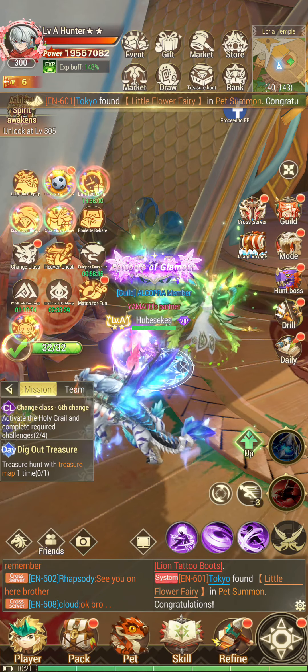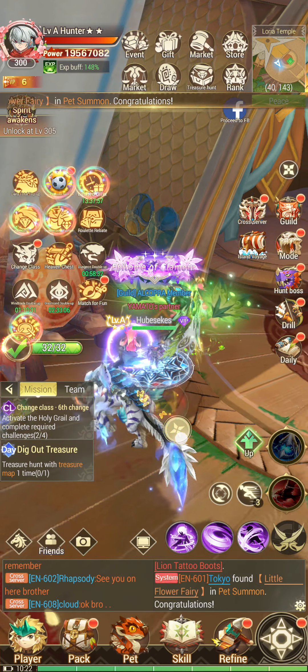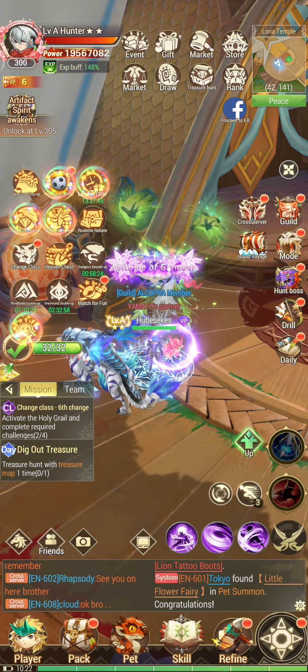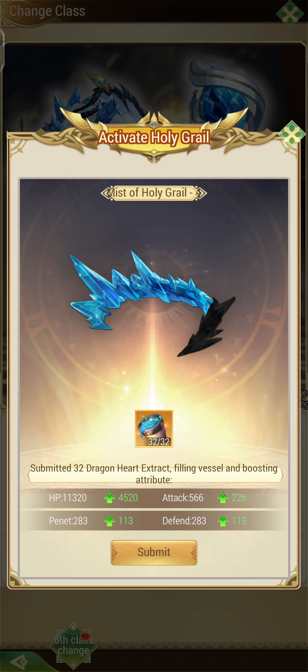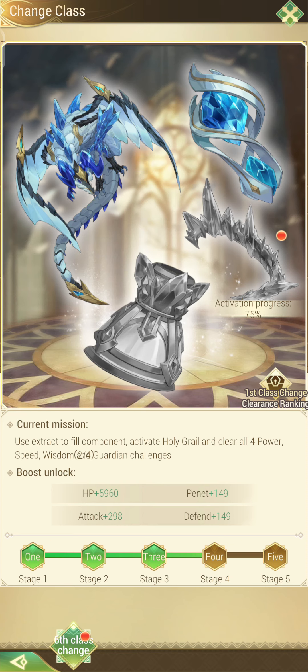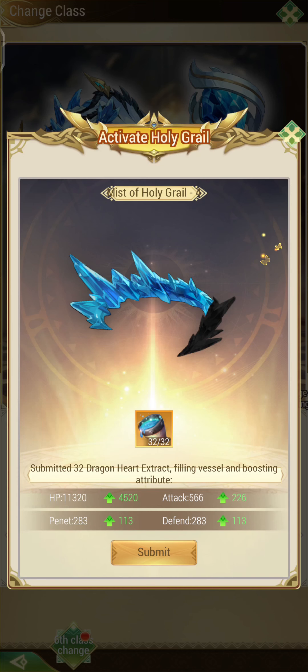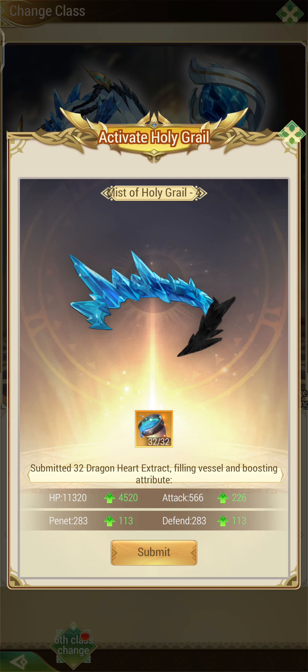Hi, this is Jibs Deggis from Guild Alcopra server 601. Right now I already have all the materials needed for the third element for the sixth change class. So let's go ahead and activate that one. You will also see the same issue I'm having right now — I already have 75% in progress but it is still grayed out. There's nothing to worry about; it may just be a glitch. All you need to do is continue gathering all the materials and continue. Right now I already have three pieces of elements for this specific item, so let's go ahead and submit this one.